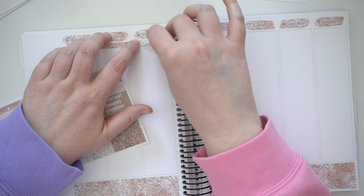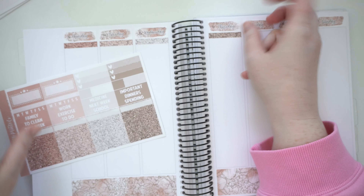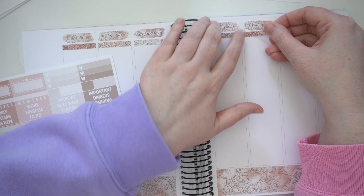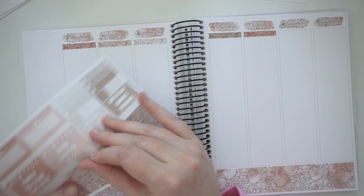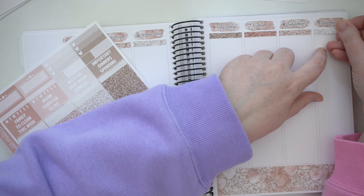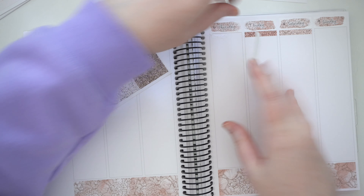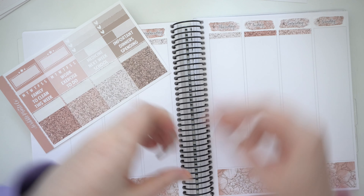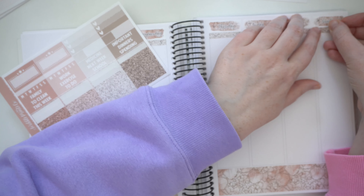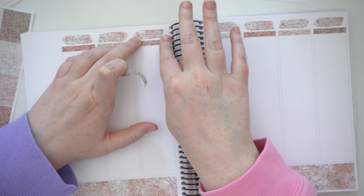Back then the Erin Condren was completely colourful and even the dates and words at the top were all colourful too. I matched a little bit to the Erin Condren colours, but not a lot. I don't have any matching colour for this one, so I'm going to switch this up — use the dark brown twice in the colour spread because I have two brown checklists I can use.